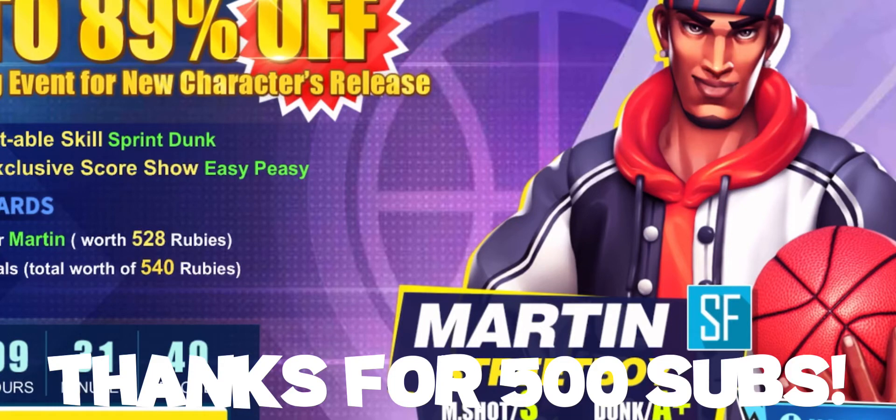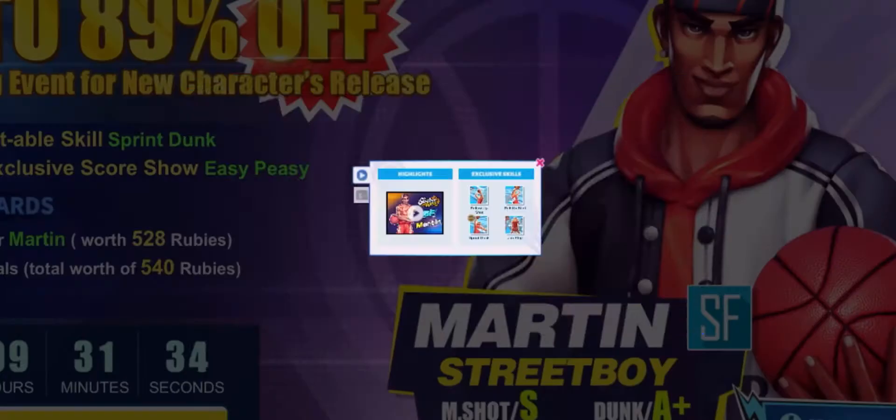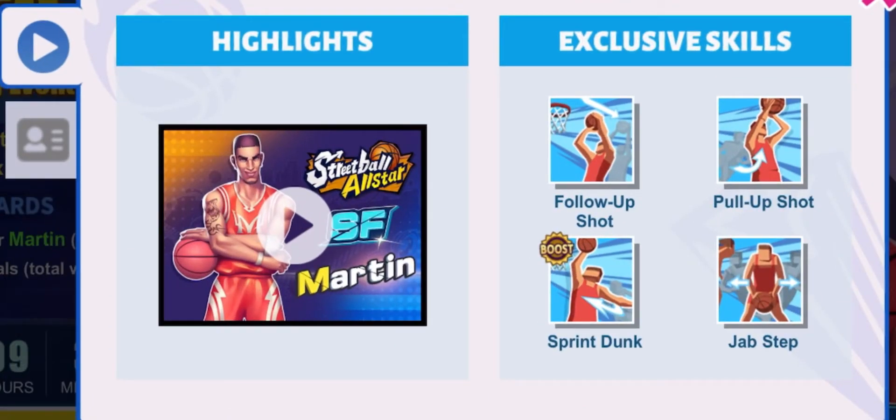Yo guys, welcome to the DCBB today. We're gonna be checking out the new character. His name is Martin and he looks like Marcus. That's why in the title I said he is Marcus's last player. So let's check out the stats.